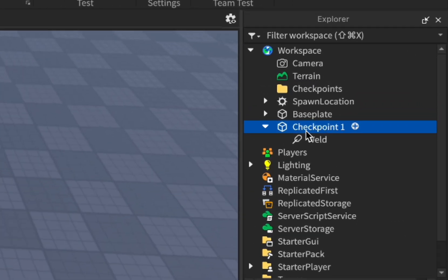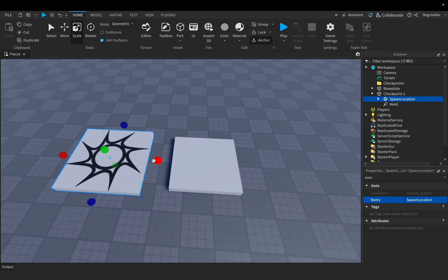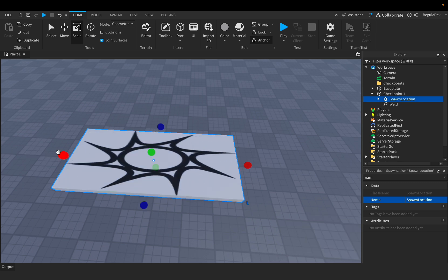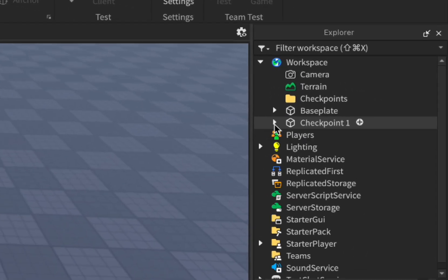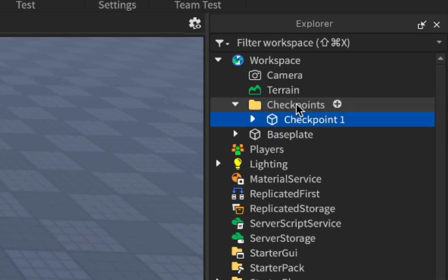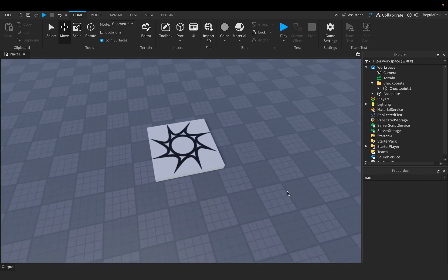Here in this checkpoint we will have to add a Spawn Location and let's put the Spawn Location inside the checkpoint so it fits — something like this. Here is the first checkpoint, and we will have to drag this one and put it in the Checkpoints folder.